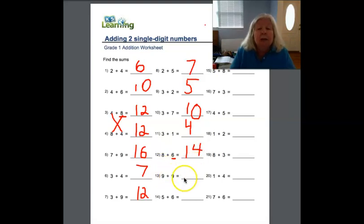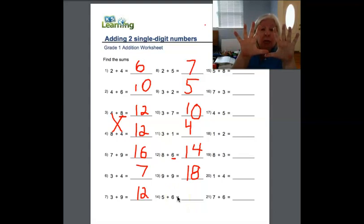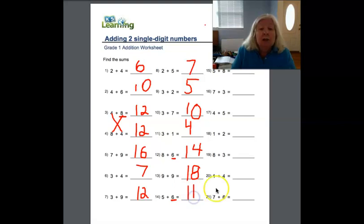Nine plus nine — how much? That's a double. It's eighteen. If you said eighteen, you're pretty smart. Five plus six — well, we know five plus five is ten, right? So this is one more because it's one more right here — it's not a five, it's a six. That's one more. So you're right if the answer is eleven.